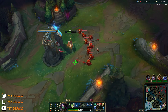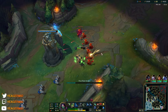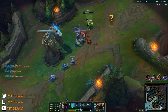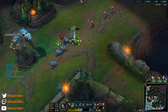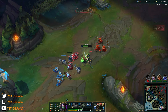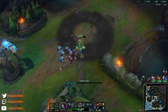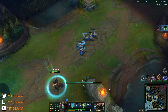I forgot my W was on cooldown — I don't know why I took that trade, that was really dumb. If you want to push, you can just use your W because you get more energy that way, allowing you to push faster. Then we're going to reset as well.